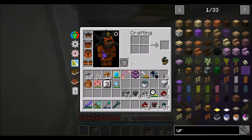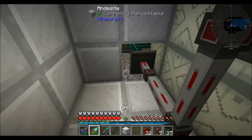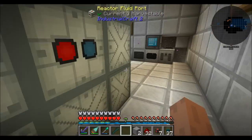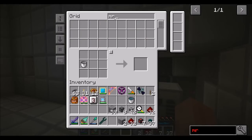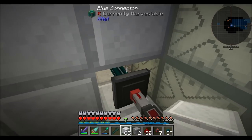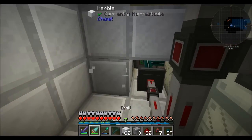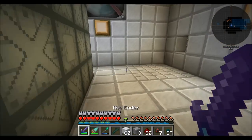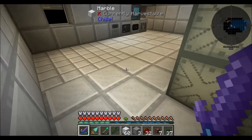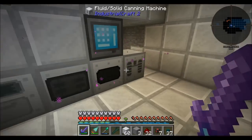Here's what I'm going to do — I'm going to wrap up the episode. We'll come back next time. That is pretty nifty. We basically have to now turn this hot coolant into power from IC2. So for now, Direwolf20 signing off. Hope you guys enjoyed the episode. Take it easy, bye.